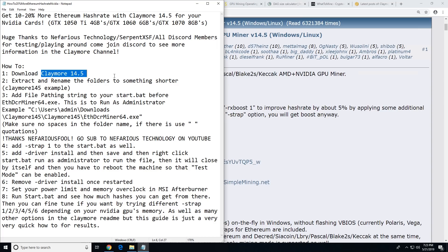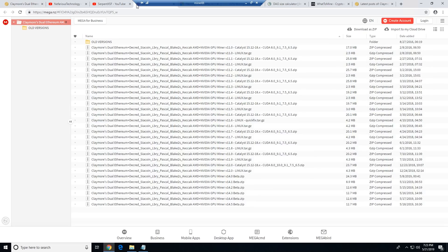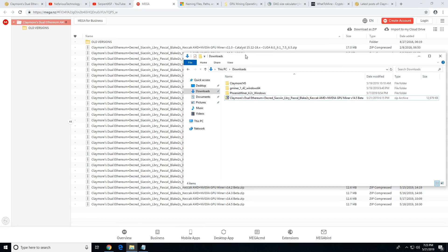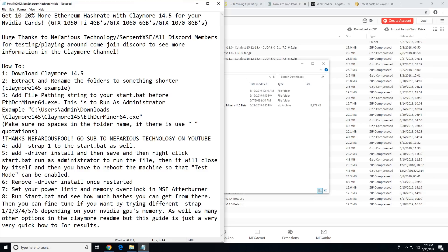So to begin, first download Claymore 14.5. Go to the mega download link on the Claymore page, right-click and download beta 14.5 — standard download. I have it already downloaded here in my downloads folder.